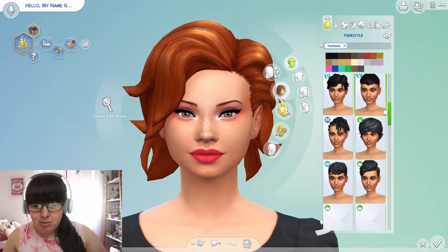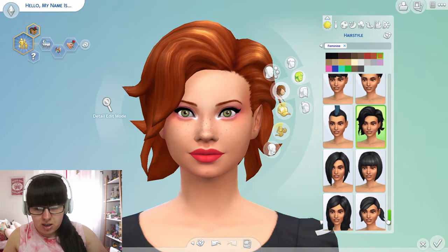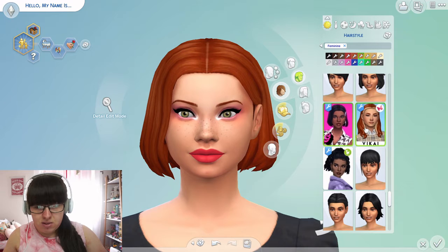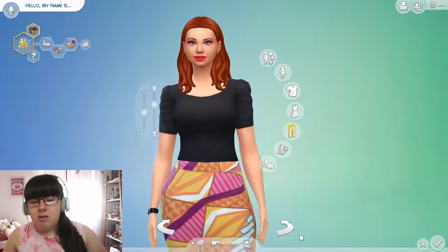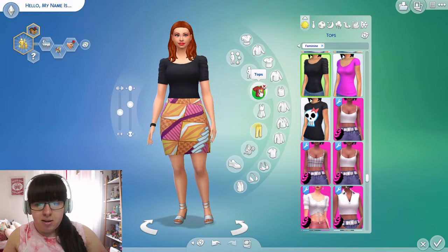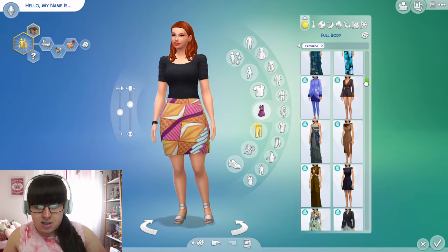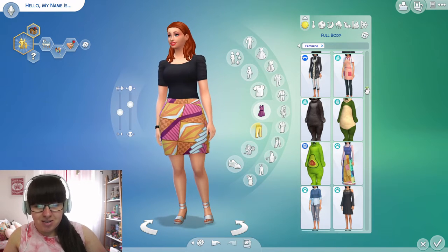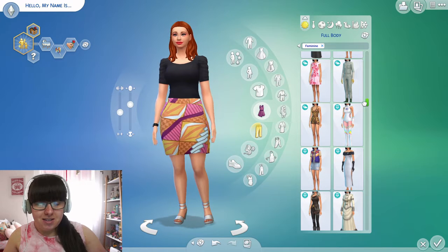Her looks are tidy, it's a very nice hairdo, and I don't mind the red. I do have custom content hair but I think the rules say you can't use custom content. The most important thing with the no custom content, no mods rule is the no mods — so I have removed my MC Command Center because I don't want that to interfere with gameplay, especially the pregnancy settings. I'm not starting the gameplay clock until she's in the apartment, so I'll cut this bit down since I'll spend way too long on outfits.